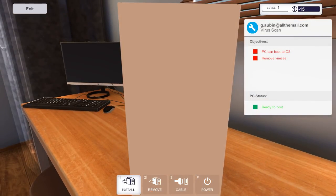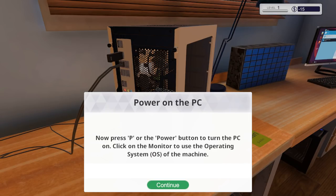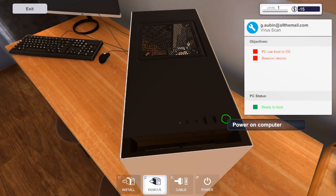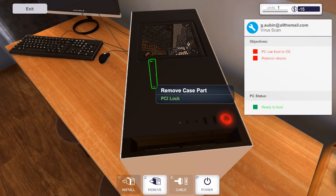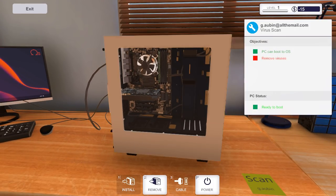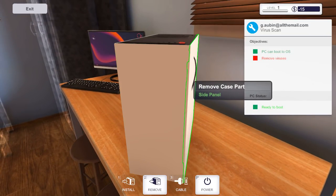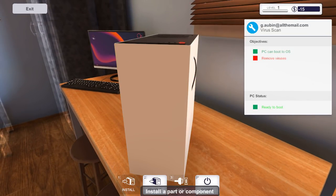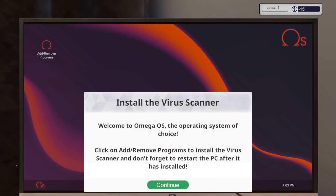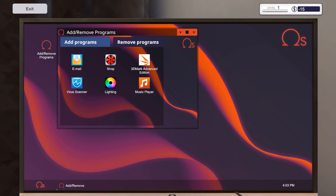Let me install the USB — what a basic case. Press P — where is the power button? This is good so it's not just... wow, this thing is noisy. I can't move around, I want to go to the monitor to the screen. Install the virus scanner.